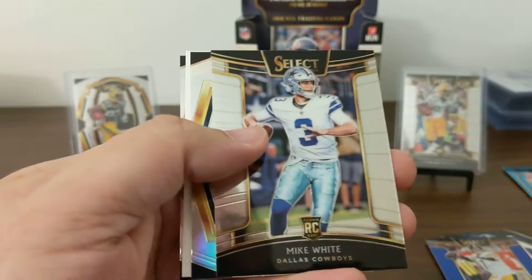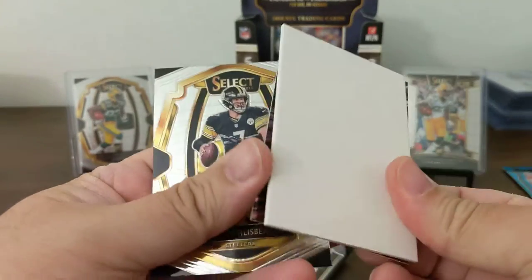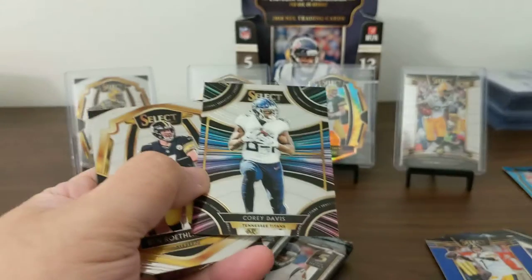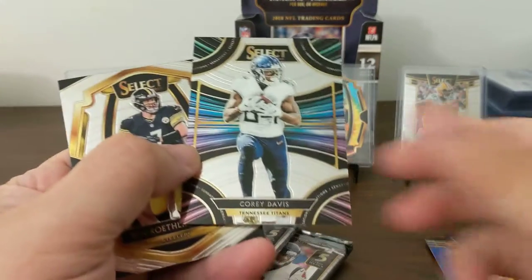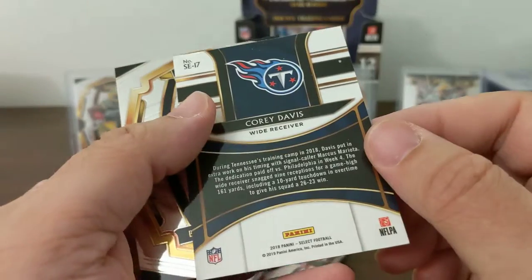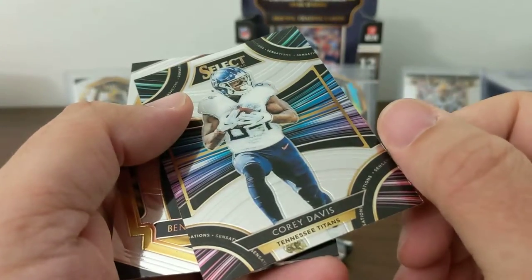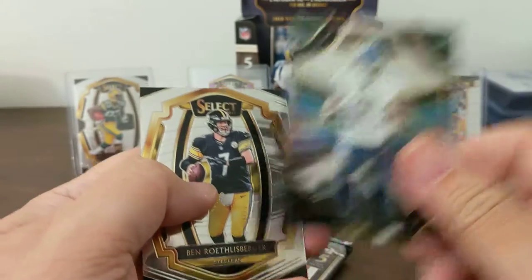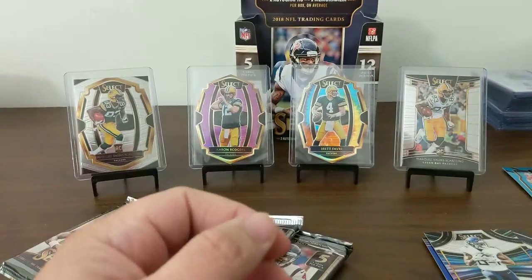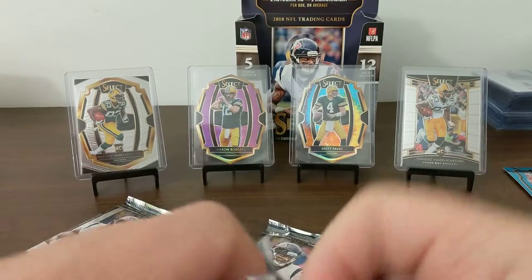Anthony Miller rookie. Mike White rookie. Eli Manning Prism for the Premier Level. Filler. A Corey Davis — I forget what these are called. Sensations — I already have this card. And a Ben Roethlisberger Premier Level. Sorry — I just pulled out Ben Roethlisberger's cards.